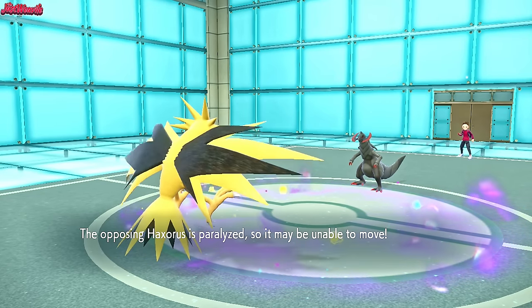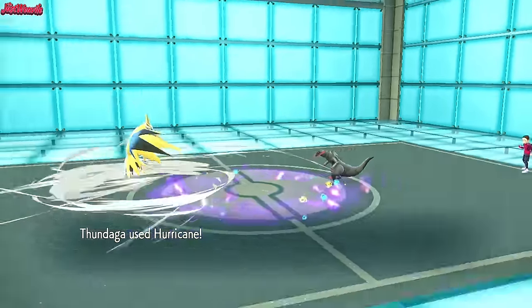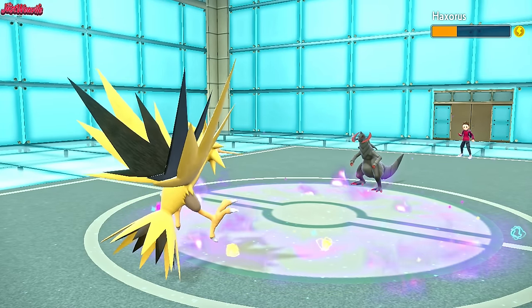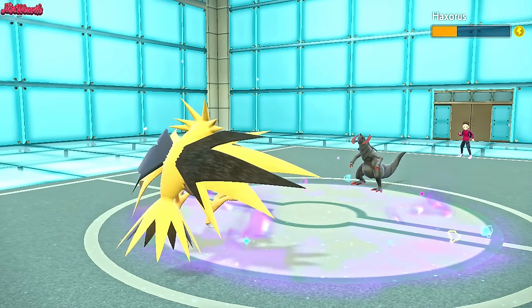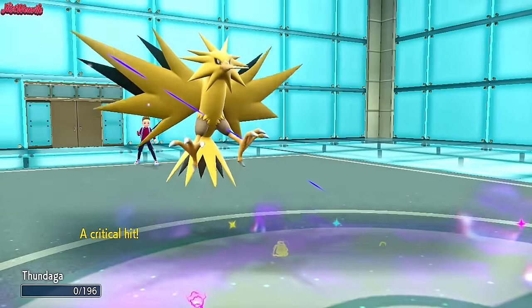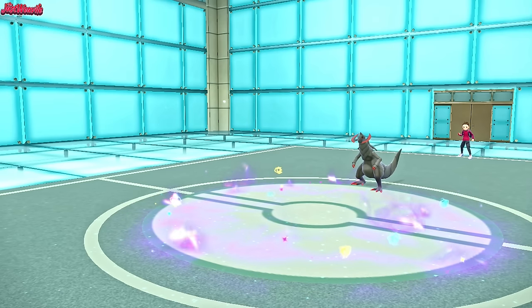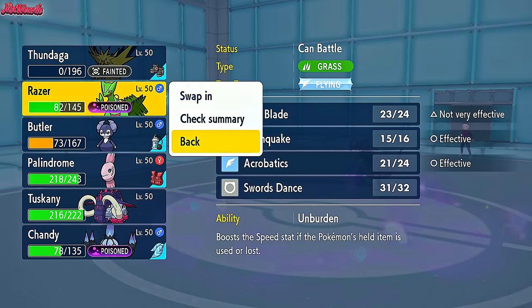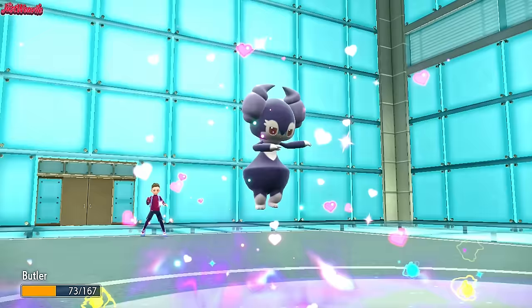We get the Thunder Wave off, which is nice. We go for Hurricane and it comes through — nice amount of damage to Haxorus, and we actually confuse it, which is great. They go for Dragon Claw which breaks through, and Zapdos unfortunately goes down. However, we go into Indeedee every single time and use Healing Wish into Sceptile. Sceptile can finish this game off now that Haxorus is weakened — we don't even need a Swords Dance. Healing Wish comes through, KOing Indeedee in return.